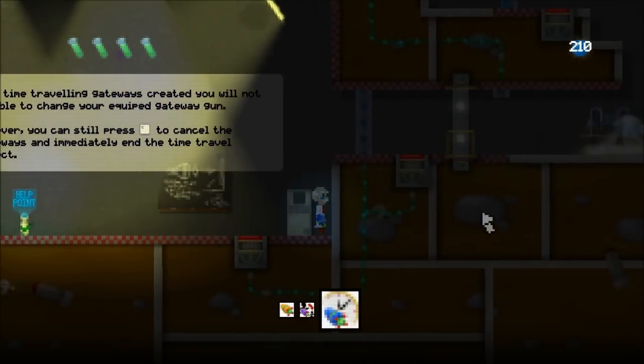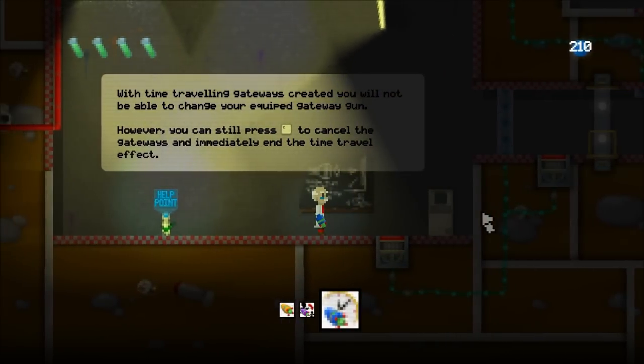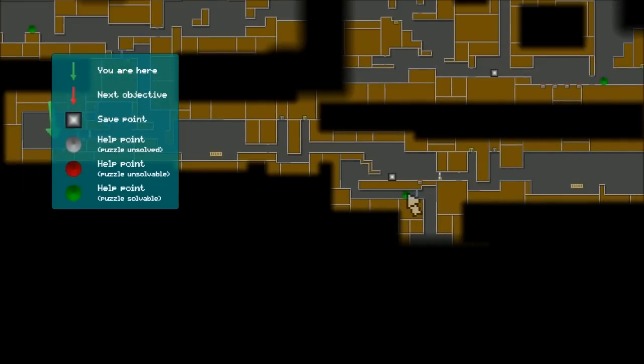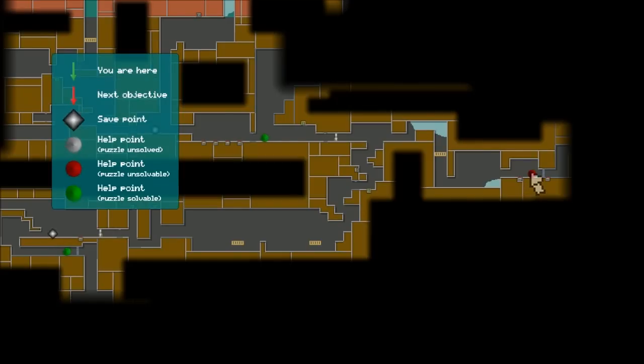So if I walk back through, then I'm actually traveling back in time to encounter my past self — he's about to go through again. So now that I've acquired this power-up, if I look at the map, I can see that some of the red help points have changed to green ones, basically telling me that I can now solve these puzzles. Although I still can't solve this one — I obviously need to find something else in order to get past that.